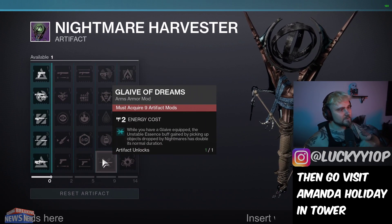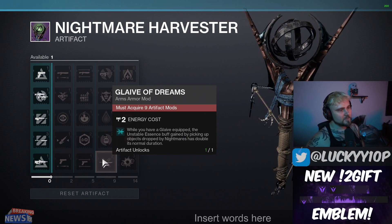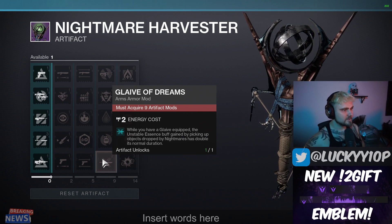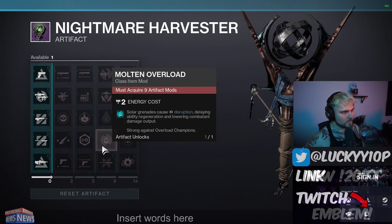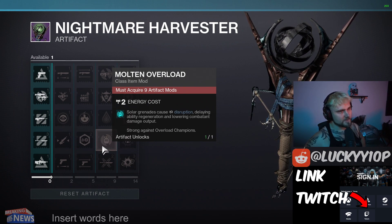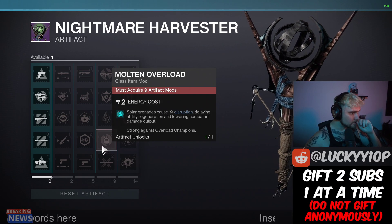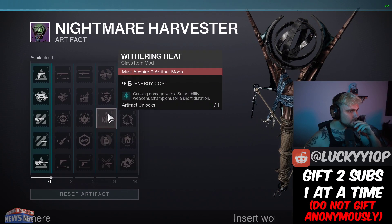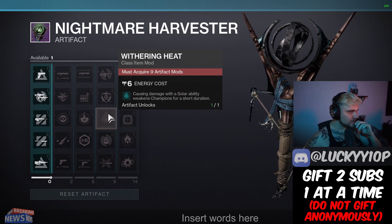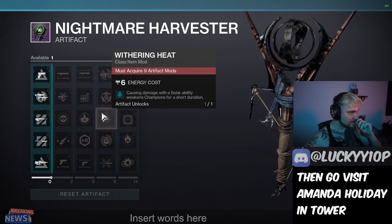Other mods: Glaive of Dreams — while you have a glaive equipped, the unstable essence buff gained by picking up objects dropped by nightmares has double its normal duration. Molten Overload — solar grenades cause disruption, so solar grenades against overload champions will work really well with Solar 3.0. Causing damage with a solar ability weakens champions for a duration — nice debuff action there, and that one costs six.